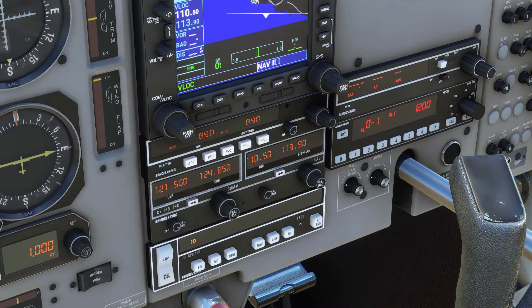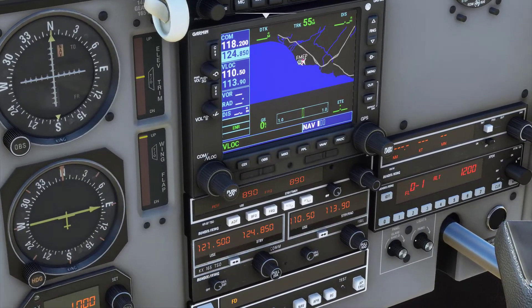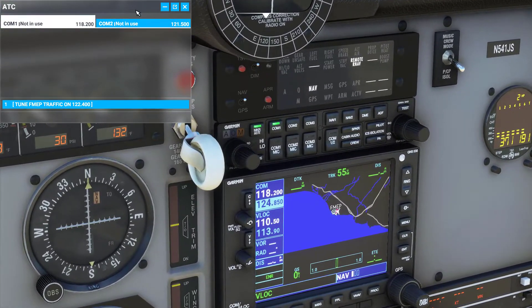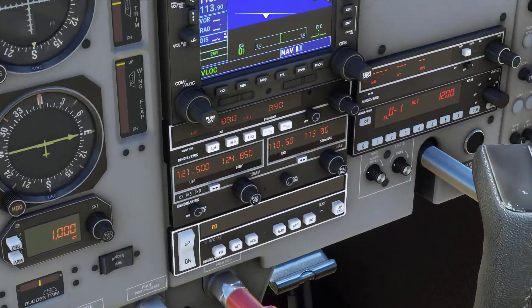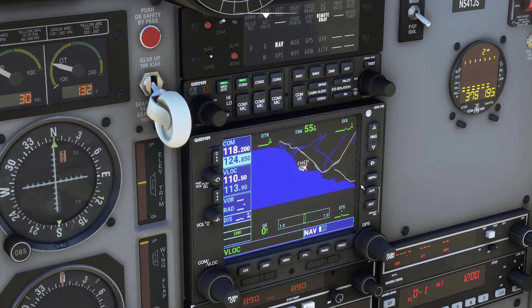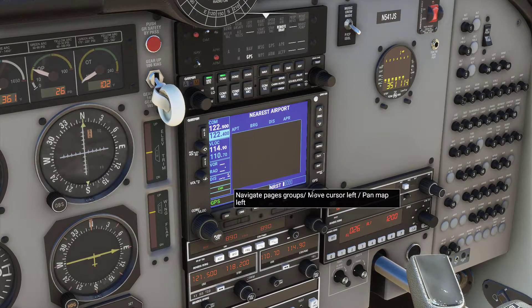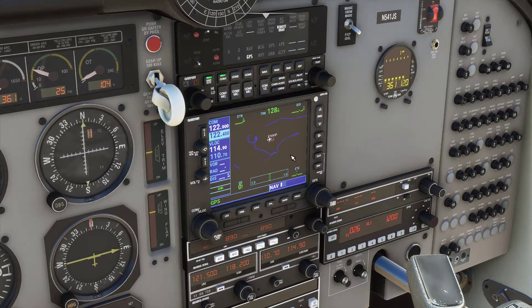We have the comm — I believe this is comm two — and the first one is up here in the GPS area. Let's get into the GPS itself. If you've played around with the G1000, it's more or less the same, but miniature — you can look up airport information and stuff like that, very basic stuff. If you've played around with the G1000, you know how this works. I might get into more of a detailed video on that at a later point.